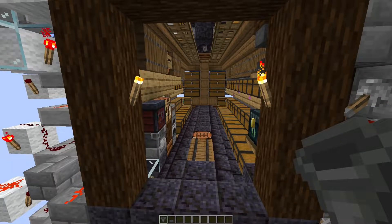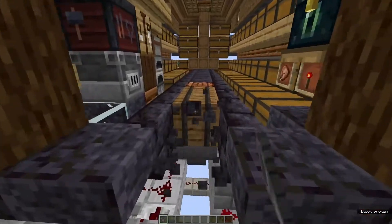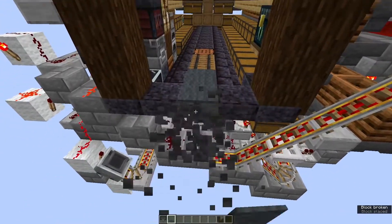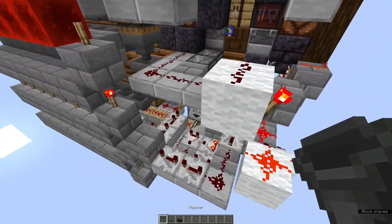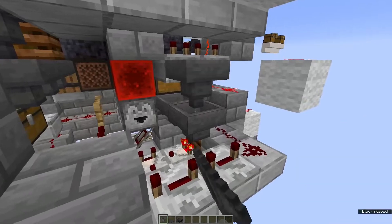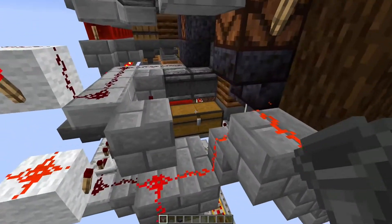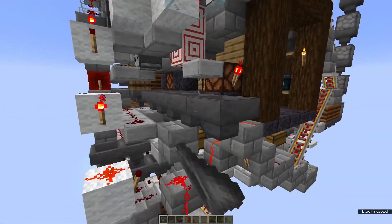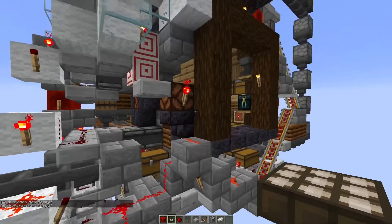If you want to connect the system to maybe a farm or a bulk storage, you have multiple options. One thing is you can come from this side like so. Another option is to come from any of the other sides here — if you have a system there you could connect another system. Alternatively, you can also come up over this block and come out here.